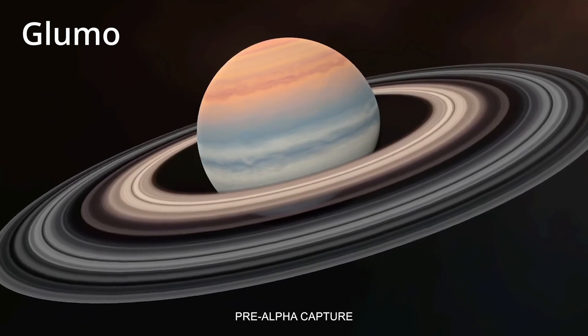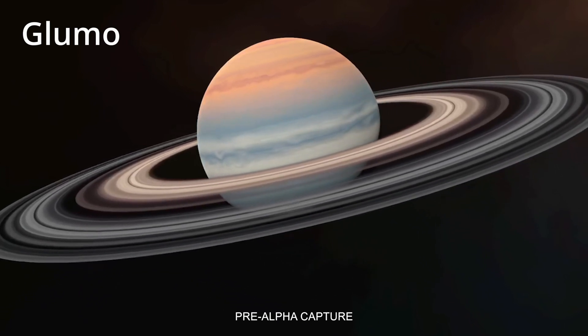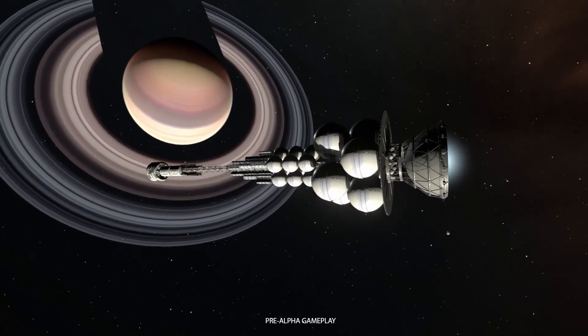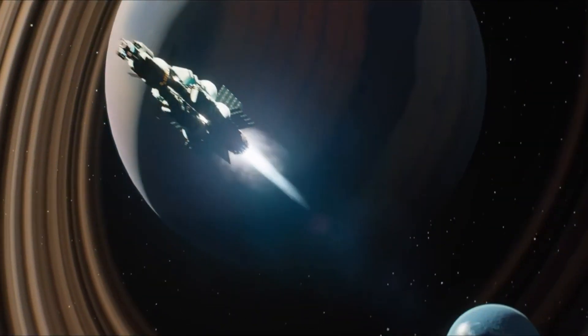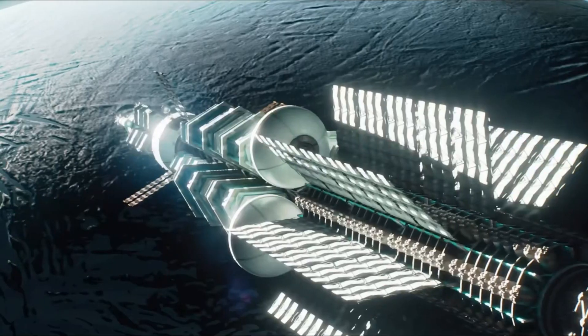Gloomo! This is a Saturn analog and we have seen it in the first trailer as well as some of the other episodes. The current iteration looks very colorful and since Saturn was my favorite as a child, I can't wait to visit it. It also has some moons, one of which was also present in the first trailer.